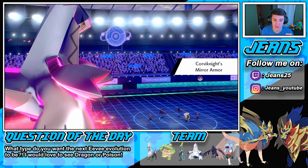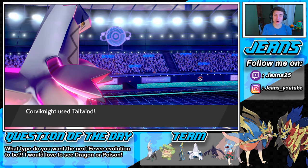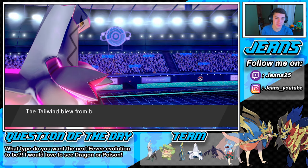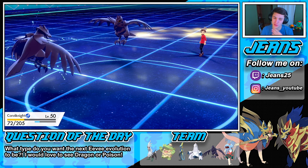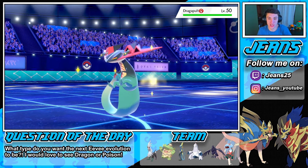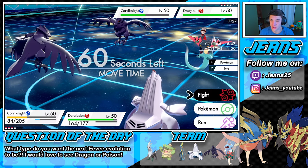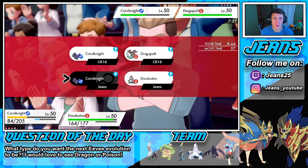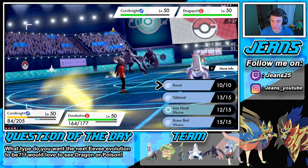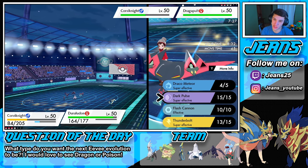Mirror Armor pops off, dropping the opponent's attack, which is fine since we're a special attacker. Tailwind comes off, we can Roost next turn — sitting pretty! Duraludon is just running this for us. We'll eat up shots from Corviknight all day. Going into Roost and T-Bolt. We still have Reflect — three turns left — with Light Clay and Inteleon, it's the best. Let's go into Roost and then Dark Pulse on Dragapult.